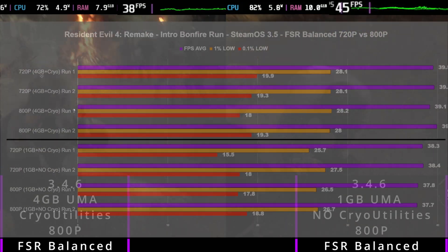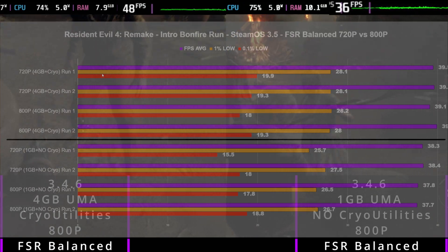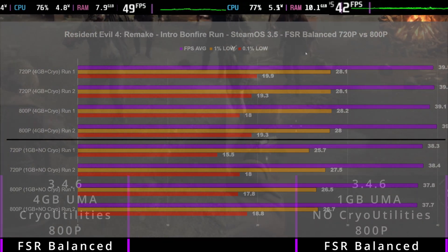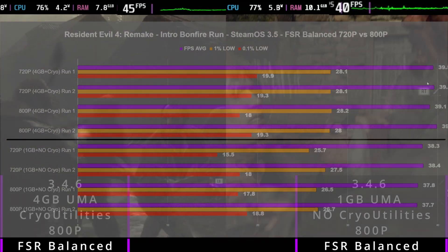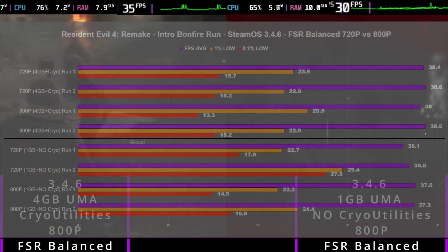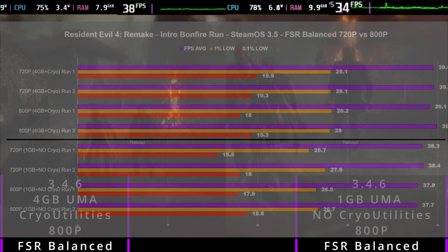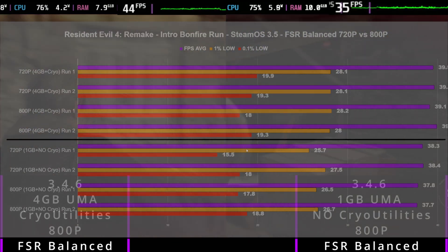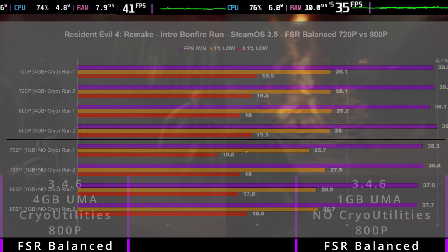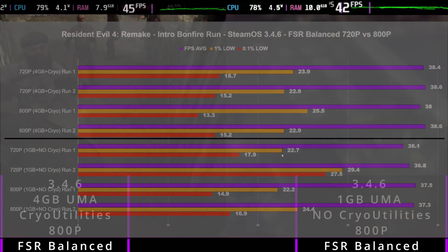Now getting into SteamOS 3.5 — this is where things get interesting. We already suspected that playing with 4GB and Cryo Utilities in most games will get you a positive performance gain. Switching over from 3.4.6 to 3.5, testing FSR balanced, we can see across the board we're getting gains. We're 39 and above, whereas before with 4GB we were 38 and above, and 36–37 for the 1GB no Cryo Utilities. Now we're 37–38 for that config. The 1% lows and 0.1% lows were more consistent and higher. On SteamOS 3.5 we can see 28, 28, 28 for the 0.1% lows with 4GB, versus 25, 27, 26 for 1GB — all over the place.